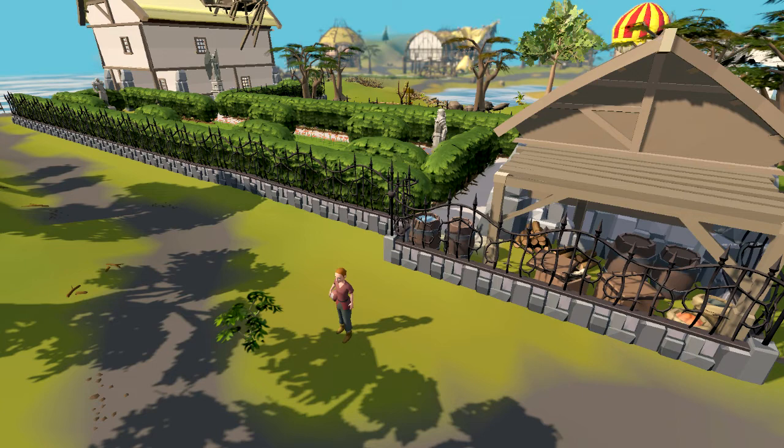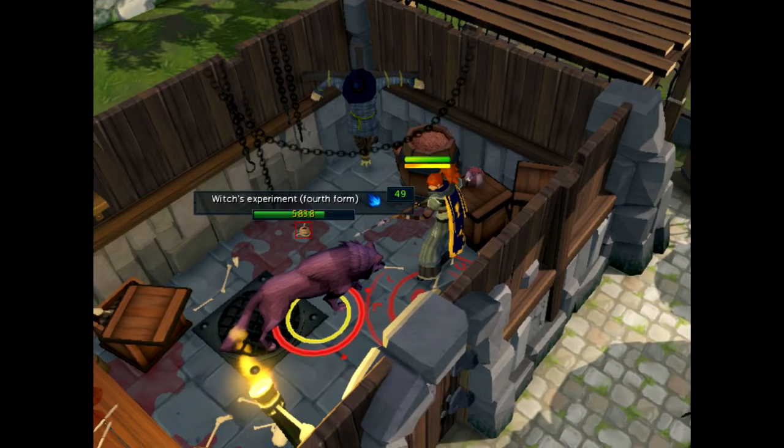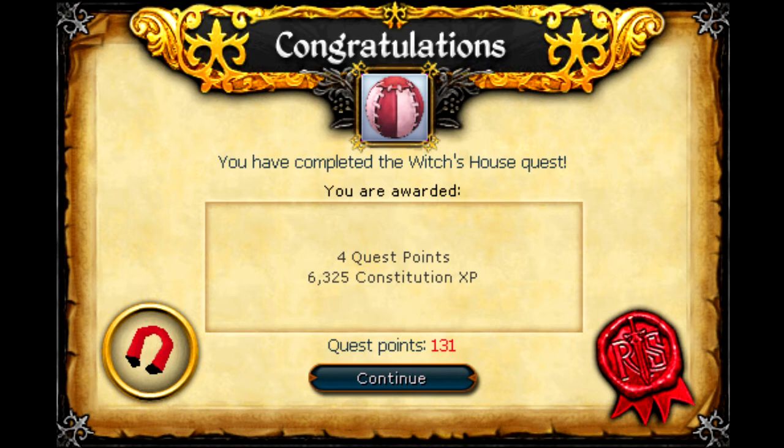Eventually, after a bit of stealth, you find the ball hidden in a shed. Upon trying to retrieve it, you are attacked by a 'quote experiment' which gets increasingly more difficult as you kill its various forms. Once this is done, you can take the ball and return it to Harvey for a quest complete screen. I remember hating this one when I first did it due to the forced stealth section, which feels out of place in a fundamentally point-and-click, really clunky game like RuneScape. Revisiting this quest in 2022 though, I do kind of like it — it has a bit of a bottle episode vibe, and it's fun enough.